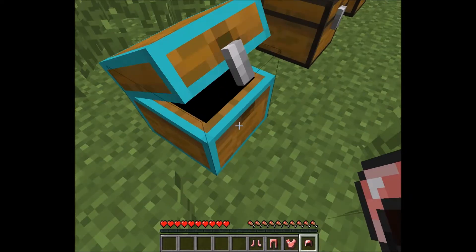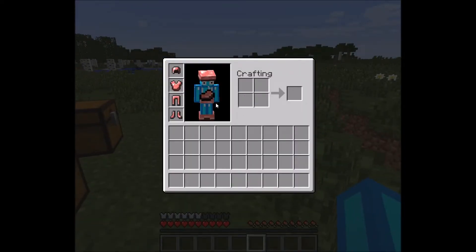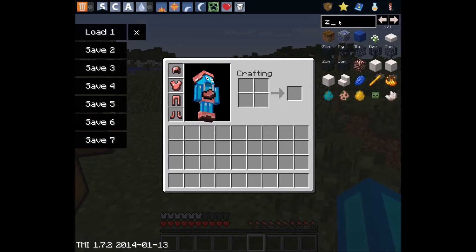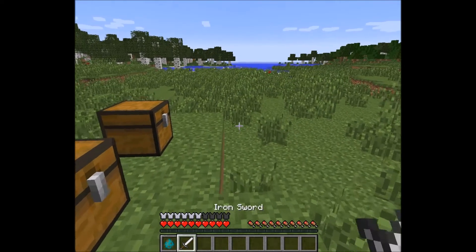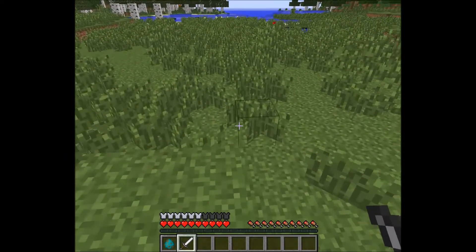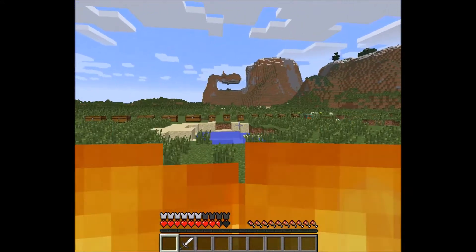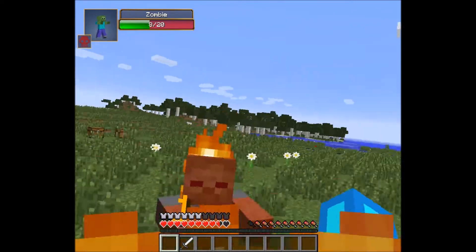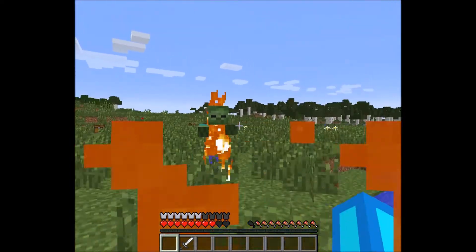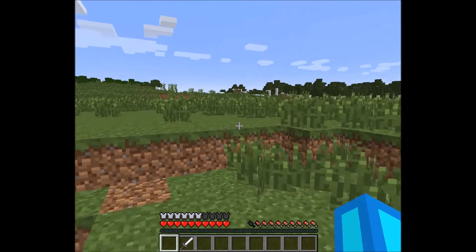Let me demonstrate this. Let's get a zombie egg and a sword just in case. Let's spawn him and let him do some damage to us. As you can see, we're getting hearts — we can just let him hit us and, as you can see, we are getting health regenerated, which is really nice.